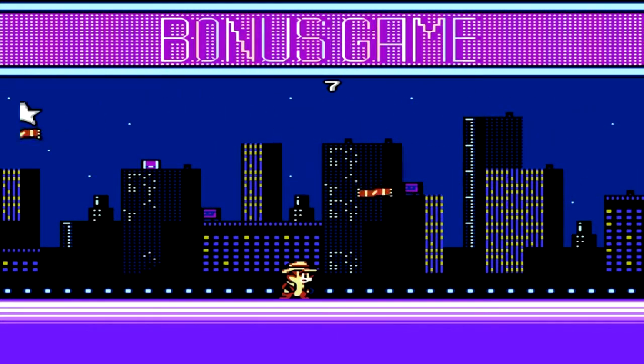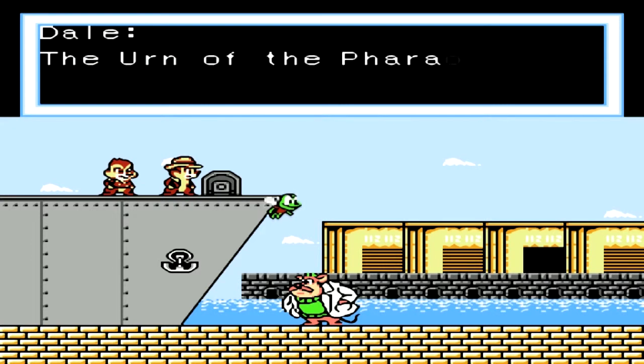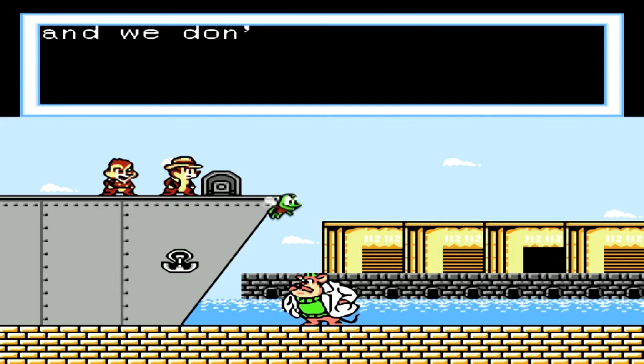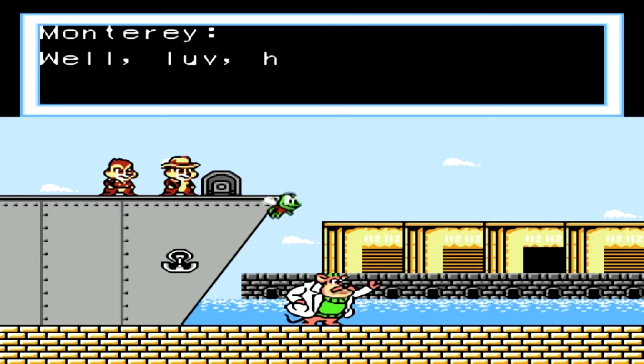I bloody missed the 2-up, I can't believe I did that — that is ridiculous. So anyway we end up in what appears to be a docks area. Chip walks into a warehouse and Zipper just mumbles something as always. Yeah, time to investigate I guess.